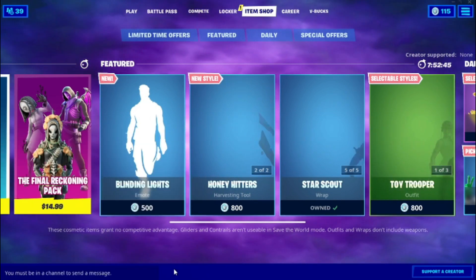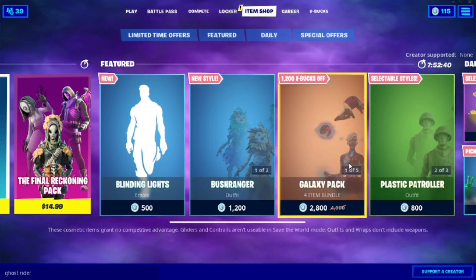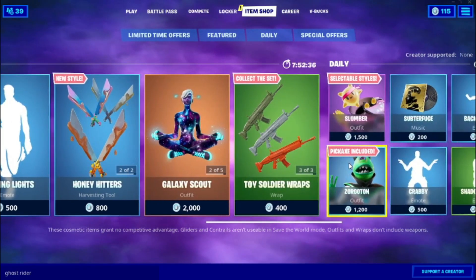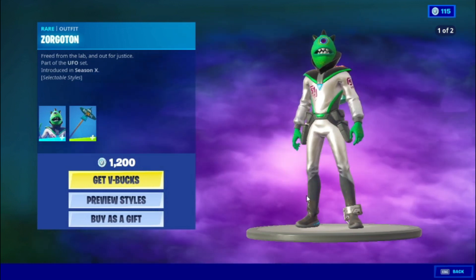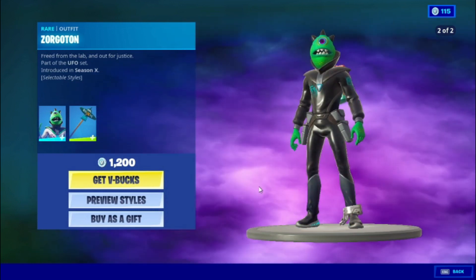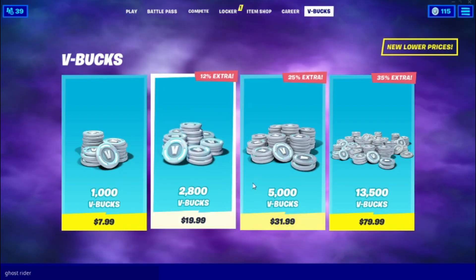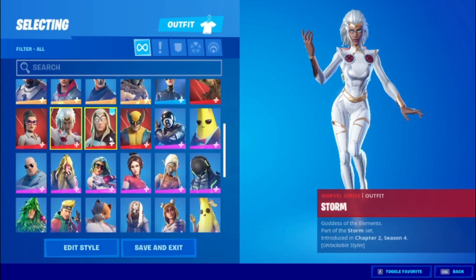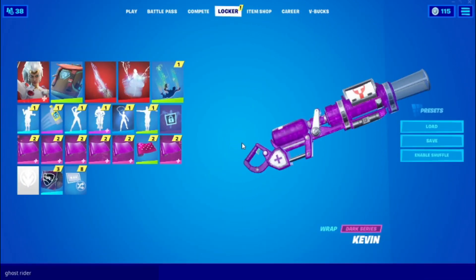After that, go ahead and go into a skin in the item shop — it doesn't matter what skin you pick. I'm just going to pick Zorgatron. Then click on 'Get V-Bucks', go into your locker, go into skins, and double-click on the skin you're already wearing to put it on.